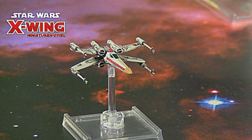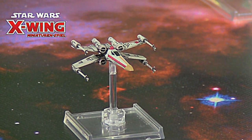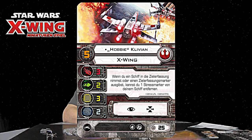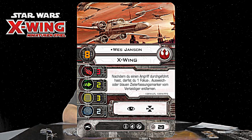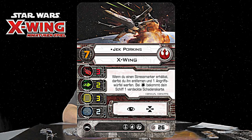Viele davon sind natürlich nur bei den riesigen Schiffen einsetzbar – riesige Schiffe haben ein eigenes Icon, ein eigenes Symbol. Beim Rebellentransporter dabei ist übrigens noch ein X-Wing mit einer besonderen Bemalung – er hat eine goldene Nase. Wahrscheinlich ein Synonym dafür, dass sich FFG eine goldene Nase mit X-Wing verdient hat. Beim X-Wing sind auch noch neue Pilotenkarten dabei: Tarn Mission, Hobby Cleavian, Wes Jensen, und von allen Fans erhofft, erwartet und erfleht – Jack Porkins, endlich auch spielbar bei X-Wing.